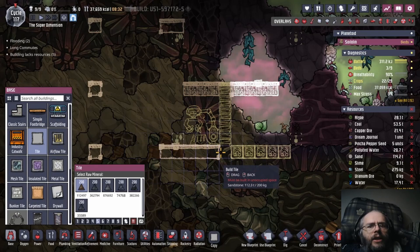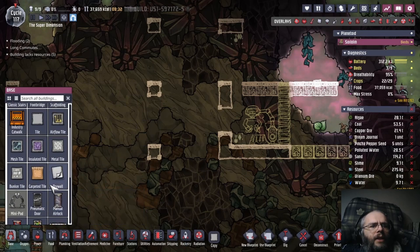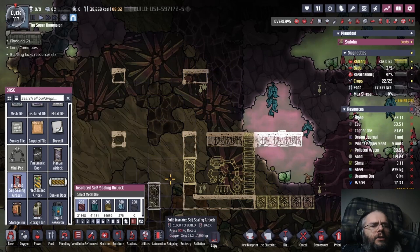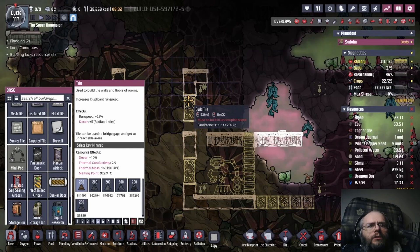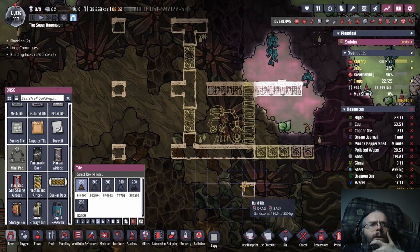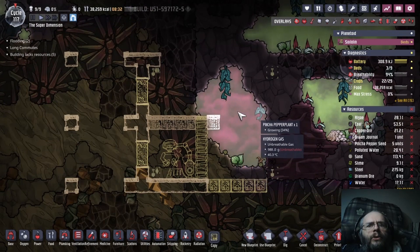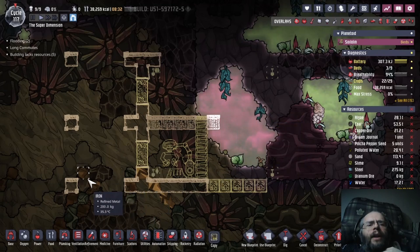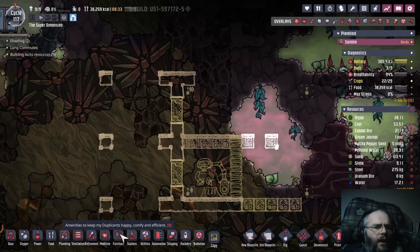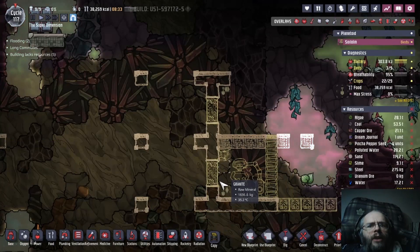These can just be normal tile under here — that's going to be our normal door situation. I think, because there's going to be hydrogen in here, we're going to actually airlock it even though it's probably not necessary. Those are just basically markers so I know where the floor properly lives. I'm pretty good with this. I'm going to leave these a bit open — I guess I can just put a couple in like that.